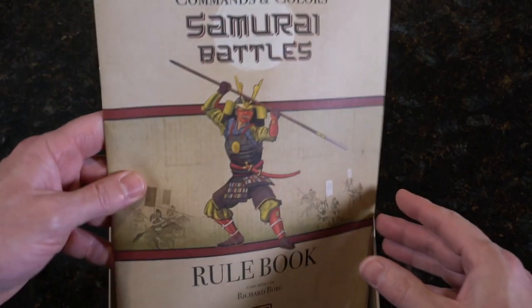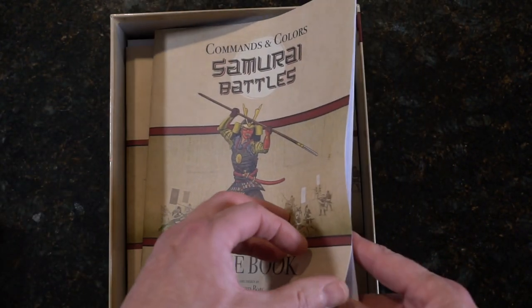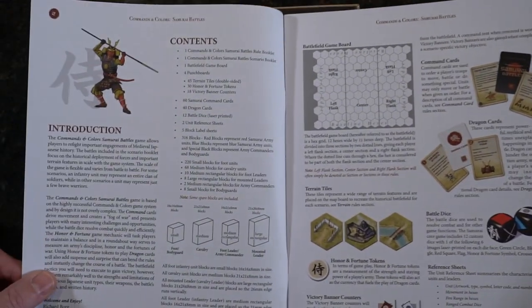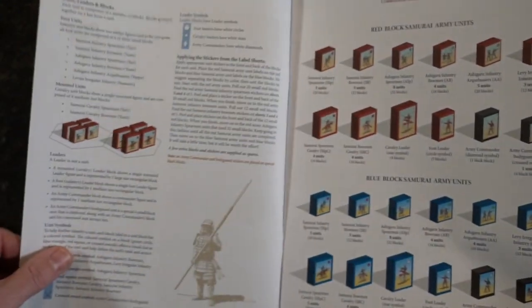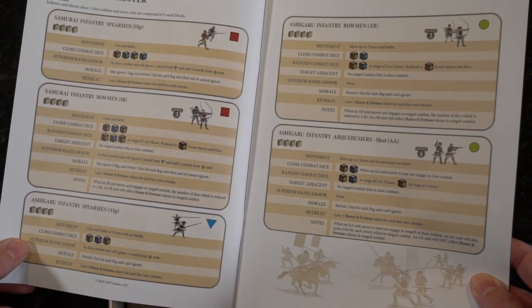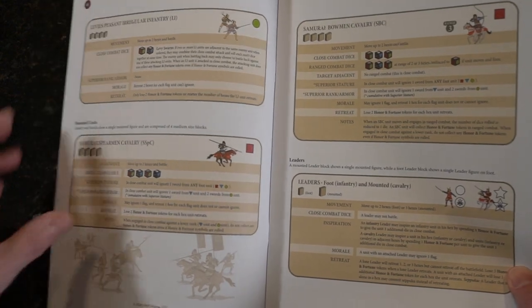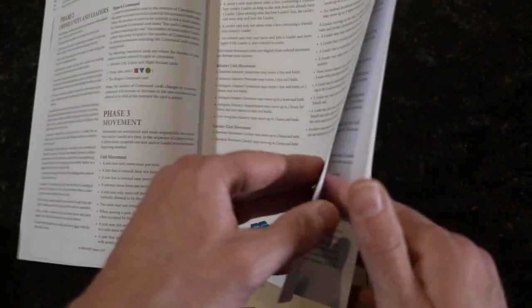The rulebook carries on from the cover, but foregoes the black. Very nice. Let's just thumb through a couple pages. Non-glossy paper. You can see we've got color on the inside. We can see our types of units, the army rosters — very nicely laid out with these little cells — nice little tiles. I'm going to just flip through: setting up the game, special actions, terrain.